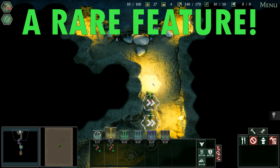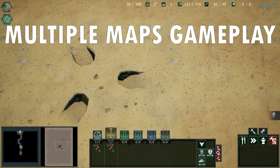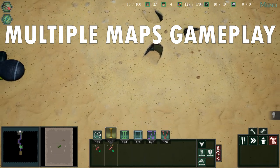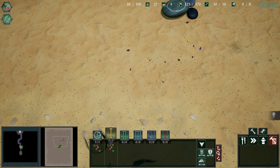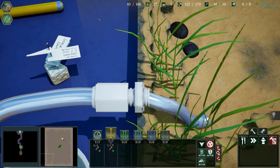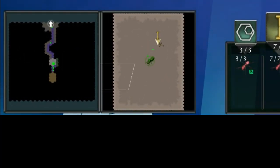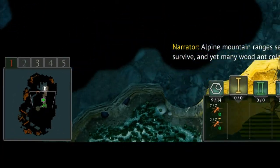One feature which is truly rare in RTS games is combat and expansion on multiple maps at the same time. Since your ant colony is underground, the only way to go is up. So eventually your soldiers and workers get to the surface and now you have two battle fronts to watch, and there can be even more than two depending on the scenario at play.